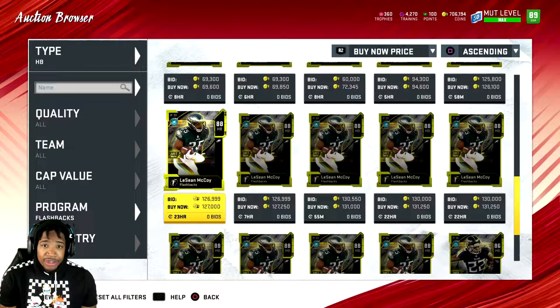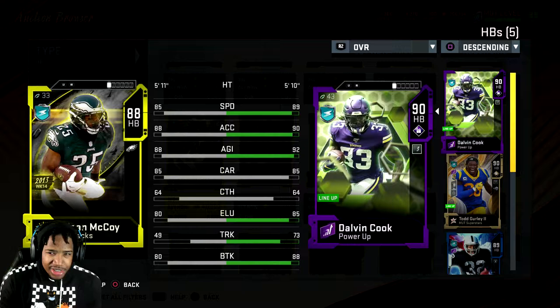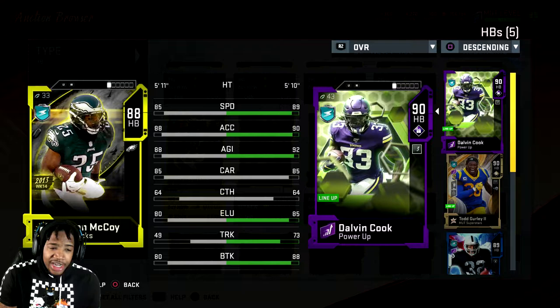We have a new LeSean McCoy and Jason Verrett from the San Diego Chargers. You all know that I am a Chargers fan, so I might have picked that card up. We got a Shady McCoy — he was recently cut by the Buffalo Bills. It's a Flashback Eagles card. We get a lot of Eagles players for some reason.